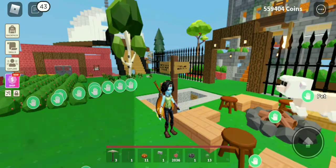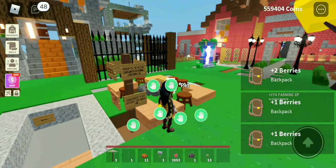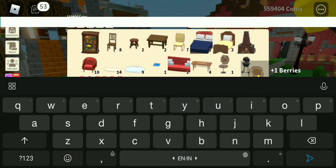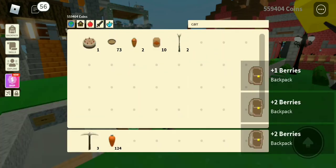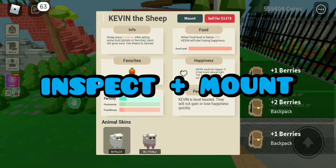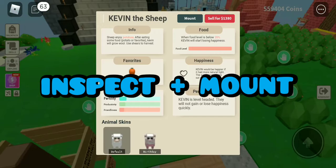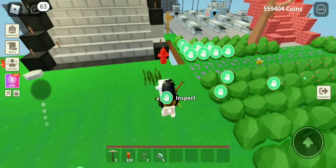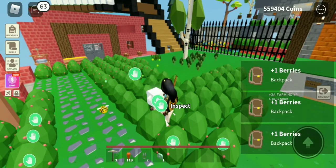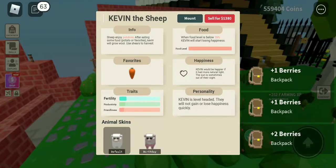Hey, welcome. Now I will show you how to ride your pets. This is a new update, so even though it's not really necessary, it seems fun. Inspect your head and click mount — that's it. You can ride your sheep or your cow on your island, just like this.